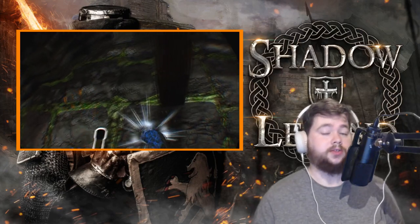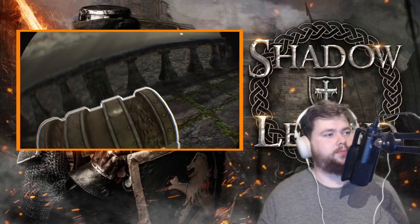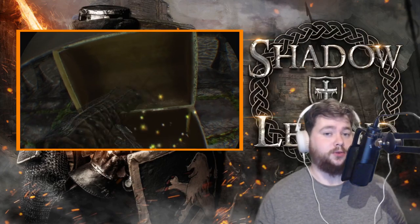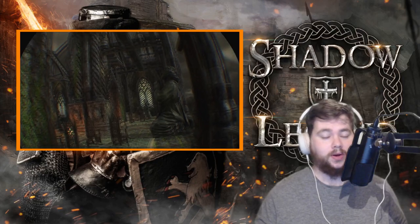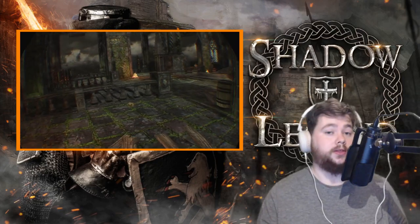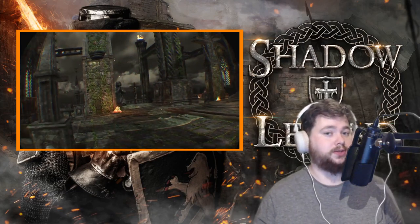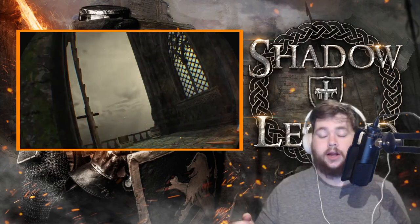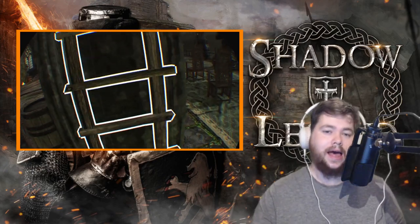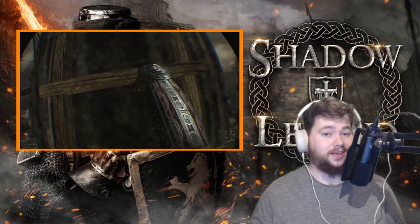Speaking of combat, there are several unique weapons in this game. One I particularly like is basically Kratos's axe from God of War — it works in pretty much the same way, and that's my favorite. You can acquire these weapons from merchants found throughout the levels, as long as you have the gold and the runes of power necessary to wield them. It's also worth noting you can haggle with these merchants to get better prices if you want to feel a bit like Geralt of Rivia.